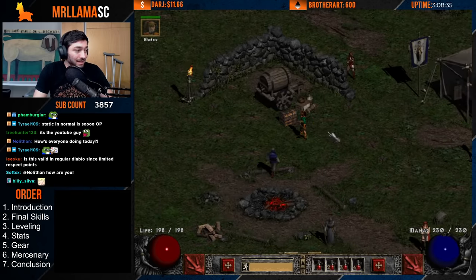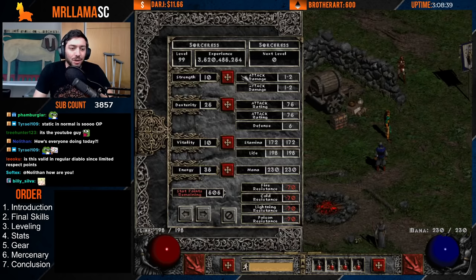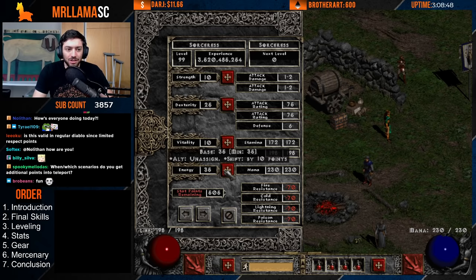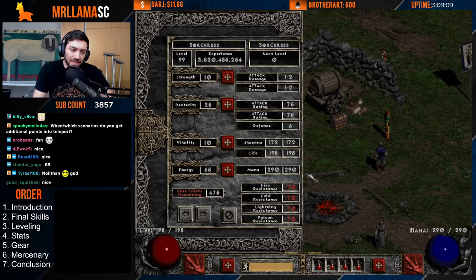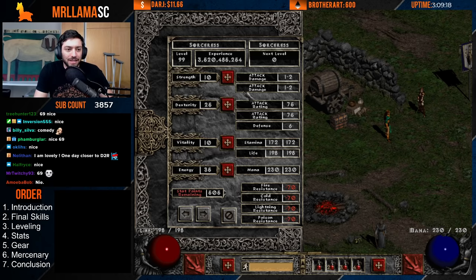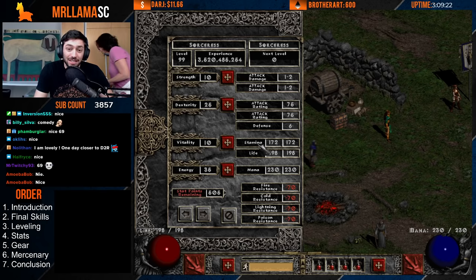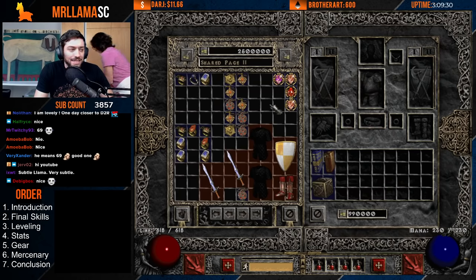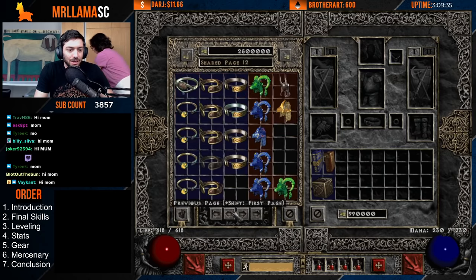For stats, put just enough into strength and dexterity for your gear, and everything else into vitality. While leveling, I like getting up to 50–70 energy because you'll use a lot of mana teleporting, and the Sorceress gets great mana per energy point. At end game though, go strength and dex only for gear requirements, with everything else into vitality. Also account for your Torch and Annihilus when calculating stat requirements.